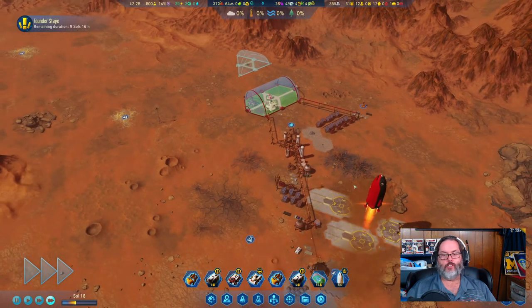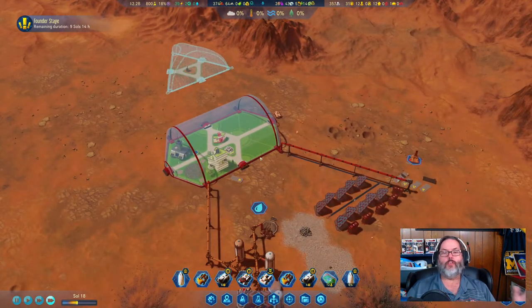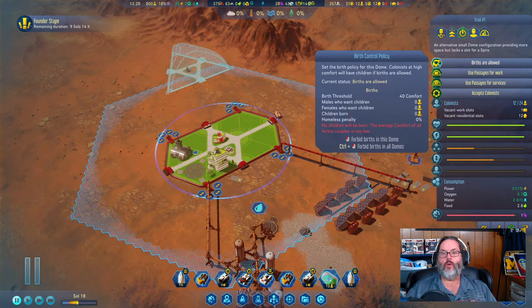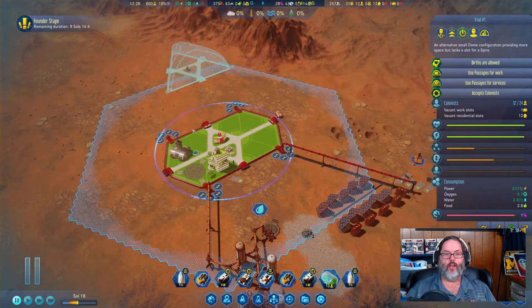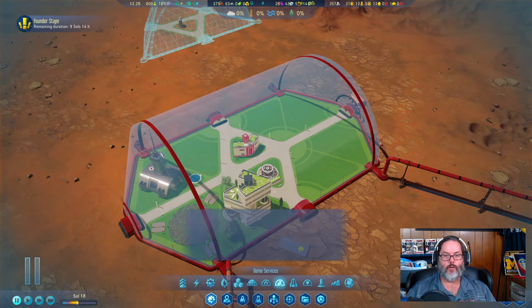We only get the one passenger rocket, so we have 35 comfort here and a birth threshold of 40. So what I want to do is build something to raise comfort.